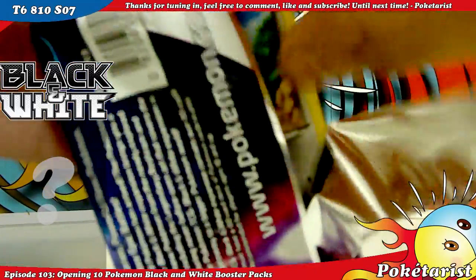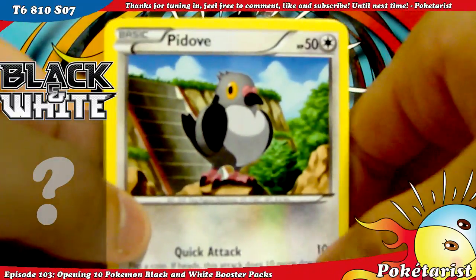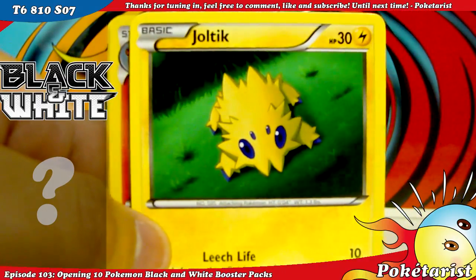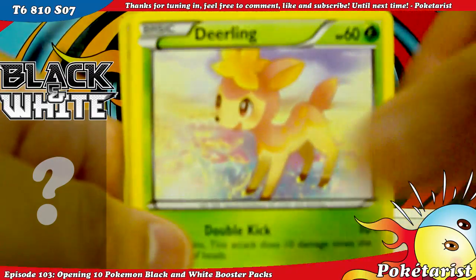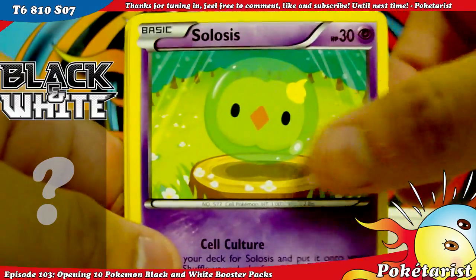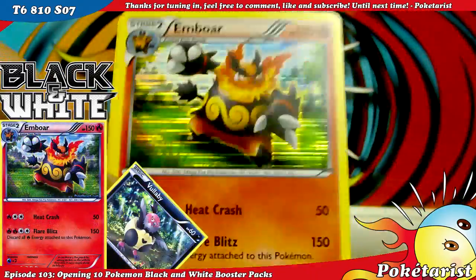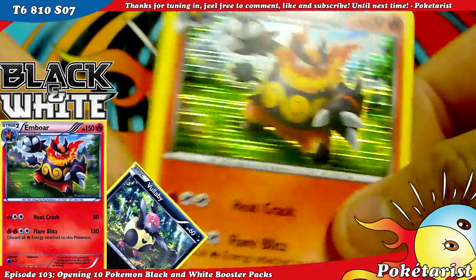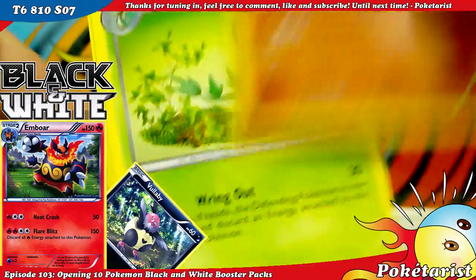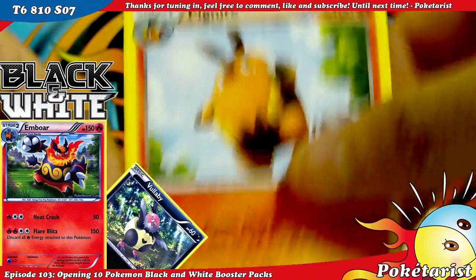Let's continue. I'm kind of tired right now. Fourth pack: Pidove, Joltik, Deerling, another Joltik, Sigilyph, Eviolite Reverse, and Bouffalant. I already have this one — it's up for trade if anyone wants it. It's a nice card. Servine, PlusPower, and a Patrat.